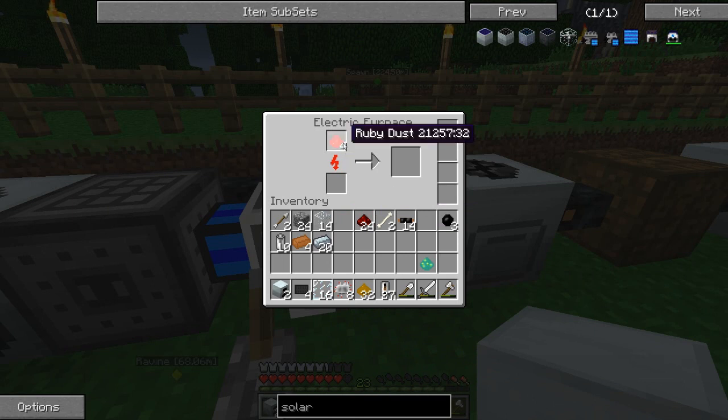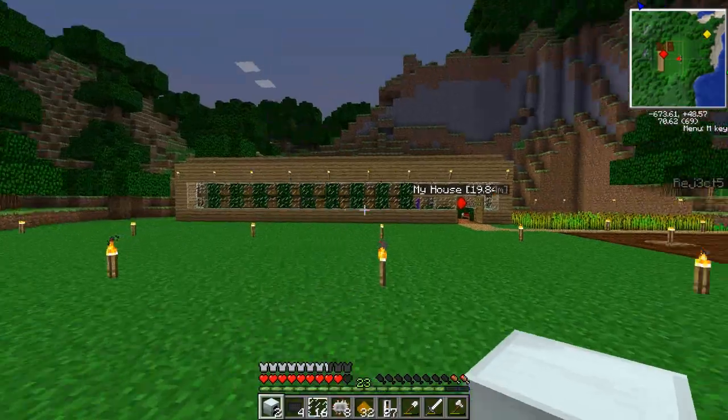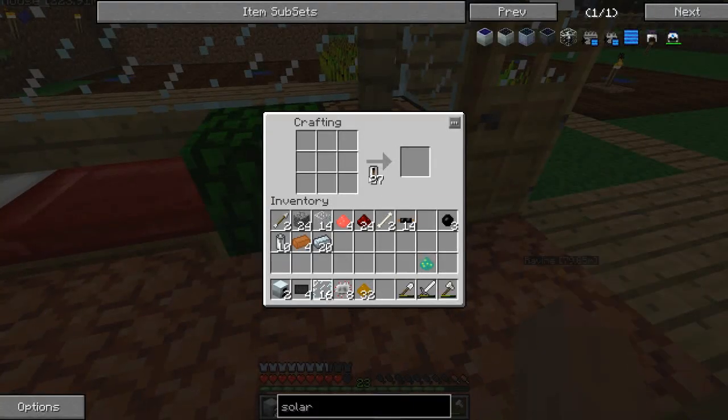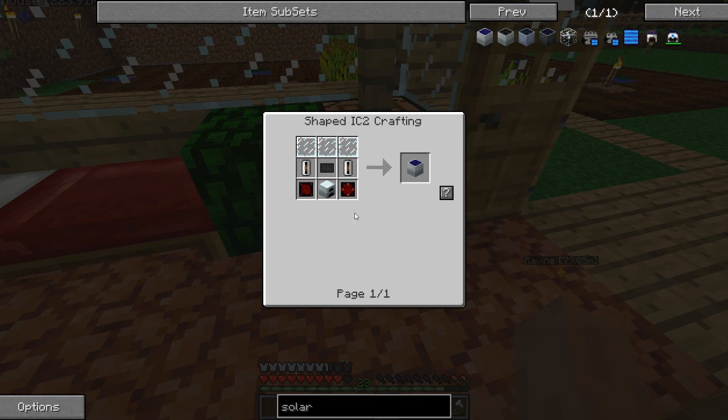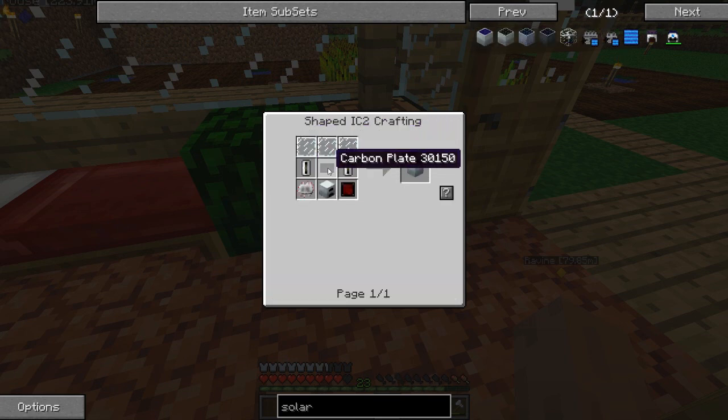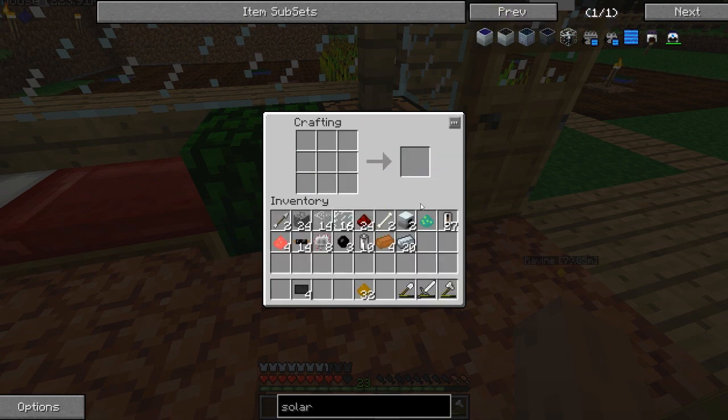Whatever - it doesn't really matter. What we are here for is the silicon cells. We are going to make ourselves some solar panels, which is going to be freaking awesome. Except I kind of forgot how to make it, so we've got to look it up again. All right - silicon's on the side, generator in the bottom, this on the top, this in the middle, and circuits on the side. There we go - solar panels. Two of them. We need more generators, we can make two more.